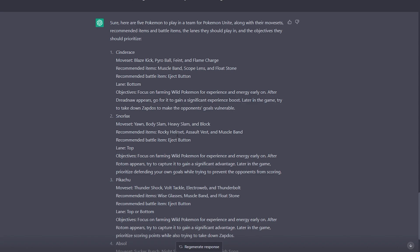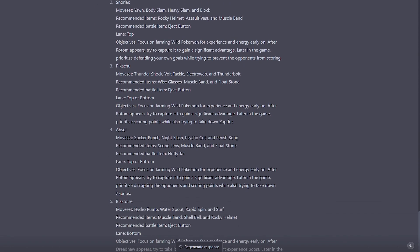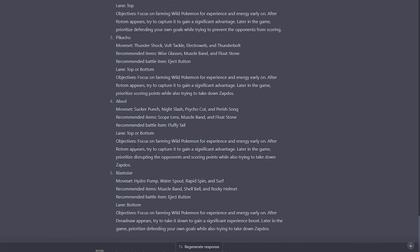After Drednaw appears, go for it to gain a significant experience boost. Later in the game, try to take down Zapdos and make the opponents' goals vulnerable — that's Cinderace's objective apparently. Snorlax, you want to focus on farming as well but after Rotom appears, try capturing it to gain a significant advantage, then prioritize defending your goals. Pikachu, you're also going to grab Rotom — it's obviously the better objective — and then prioritize scoring points while taking down Zapdos. Absol, you're going to Rotom as well.